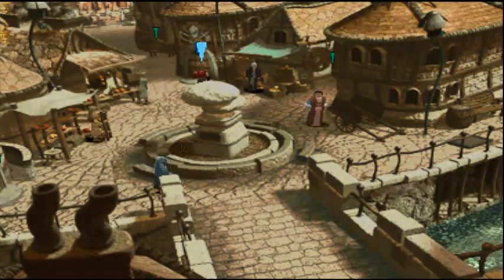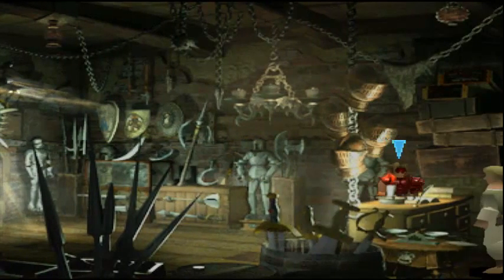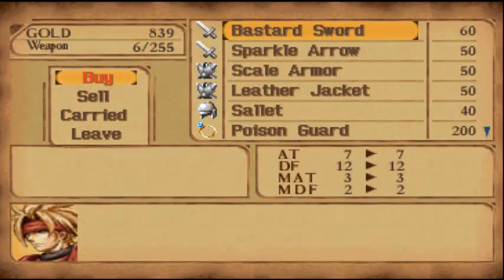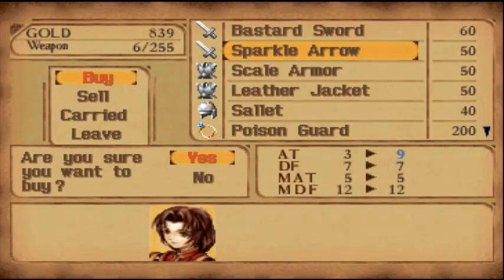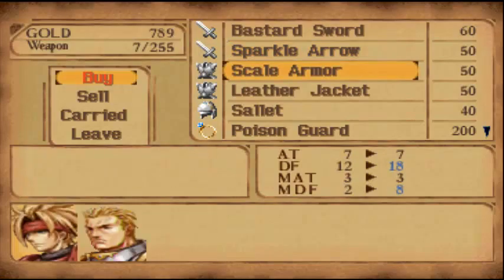Let's continue on. I just did a loop. It's this blue house — it's a shop, I'm guessing. Armor, weapon store. What do you have? Buy — Sparkle Arrow. I have 839 gold. Of course I will buy that. Yes, I want to arm it. That's a lot of confirming.